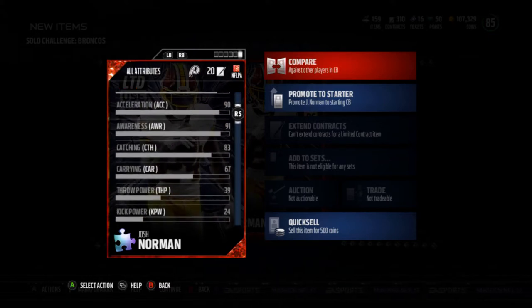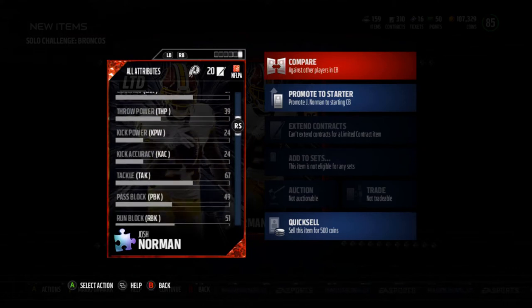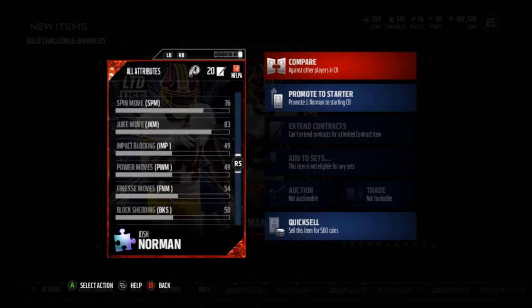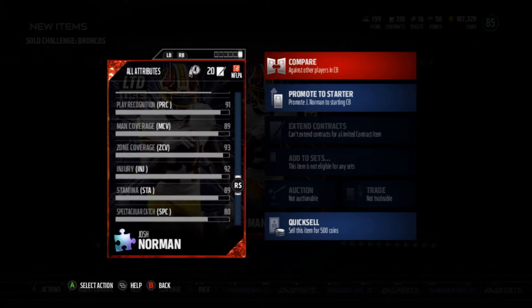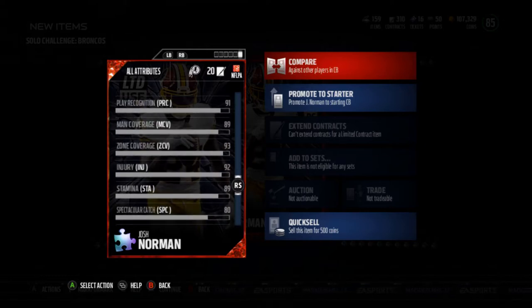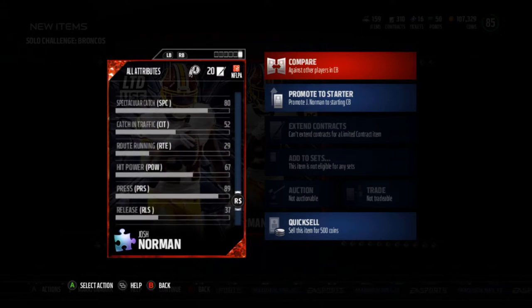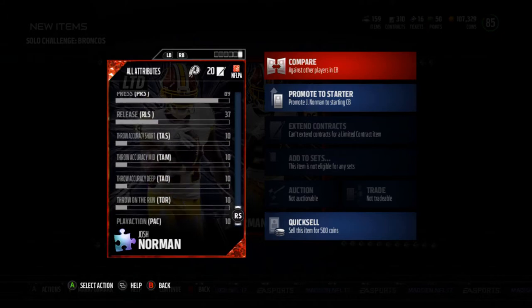90 agility, 88 speed, 90 acceleration, 91 awareness, 83 catching, 85 jumping. It's got some good juke and spin moves, 83 pursuit, 91 play recognition, 89 man, 93 zone, 89 stamina, 80 spec catch, 89 press, 67 hit power.